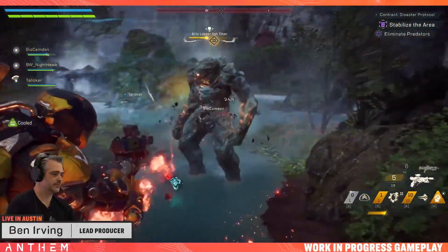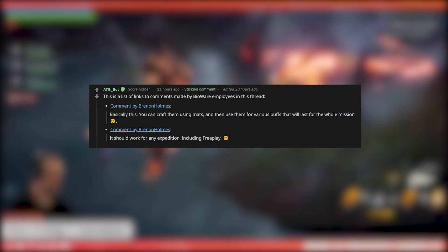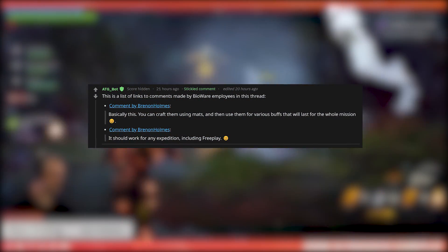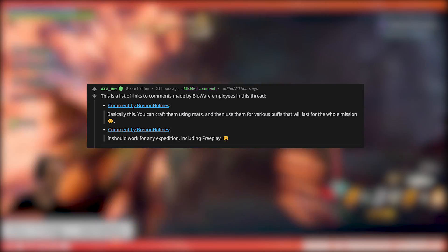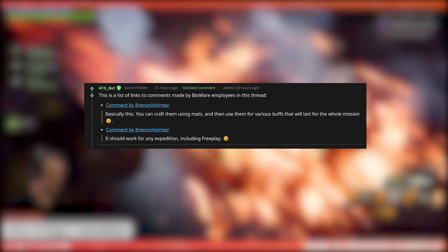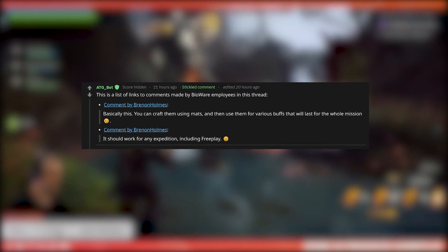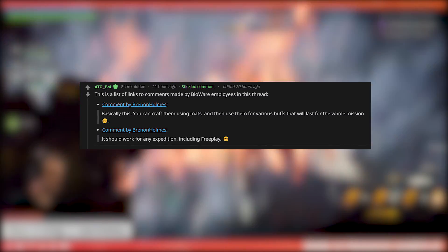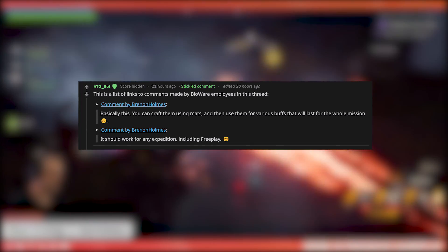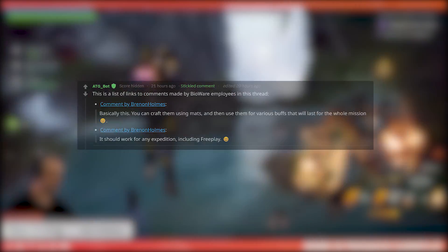One aspect of loot we know essentially nothing about are the consumables of Anthem. There has been some speculation, but we finally have some answers. It's now been confirmed that you'll be able to use your crafting mats to make them while at your forge, just like other crafting. They will provide buffs to your javelins that last an entire mission, persisting through death, and can also be used in free play. We haven't got a list of what these buffs will be, but we should find out soon enough.